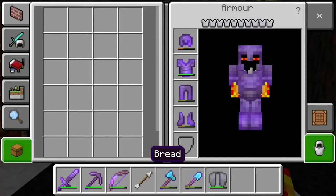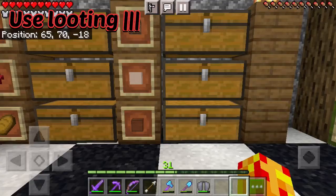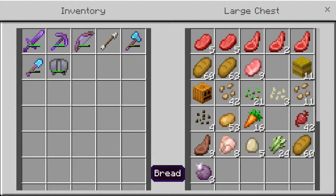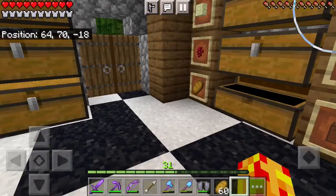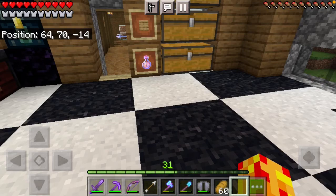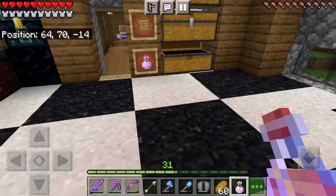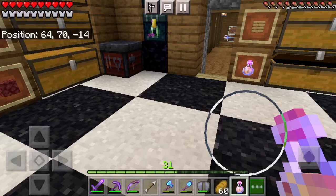You'll need a good sword as well. If you're trying to get wither skeleton skulls or blaze rods, looting three is definitely recommended. We're also going to need to take some food. We're going to the nether — it's a really dangerous place — so that's exactly why we made these fire resistance potions two episodes ago.